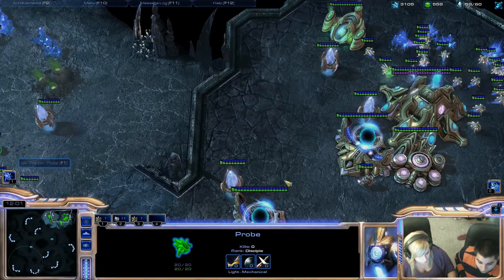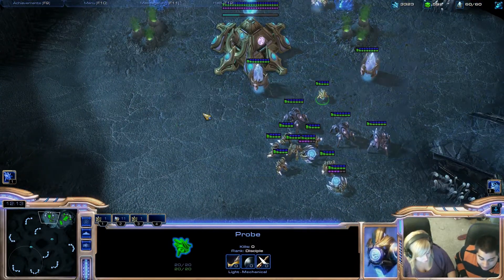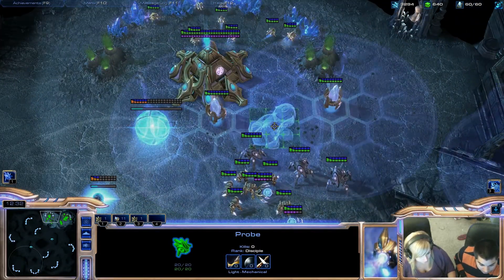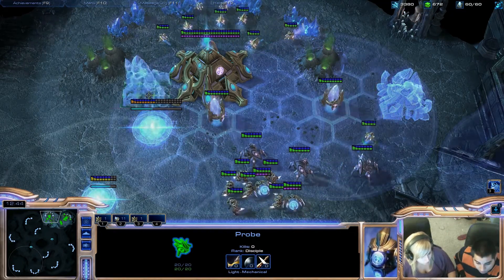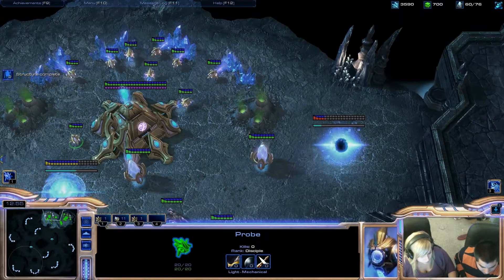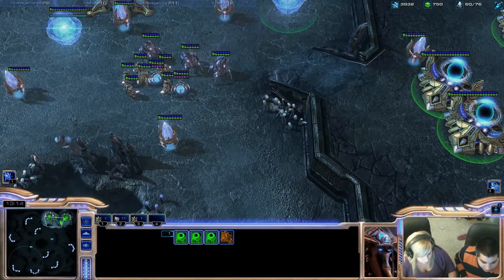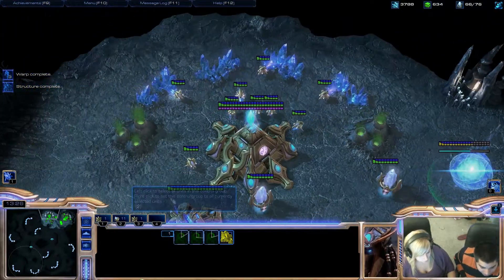Build gateways — it's G — close to here. Before you build the second one, I want you to build two pylons around here somewhere in the path. Then get a gateway, and then three more gateways. Whenever these finish, you're going to turn them into warp gates right away. Don't block the space to your workers or else you won't be able to defend them. Hit W, then S — build stalkers. Keep building stalkers. Your gateways are finishing so turn them into warp gates right away.